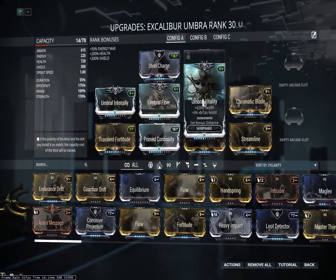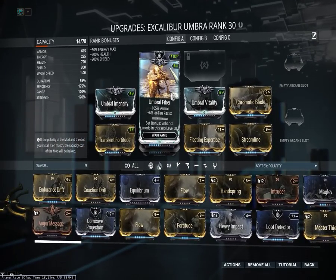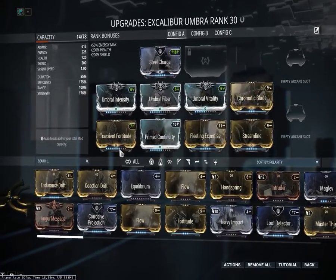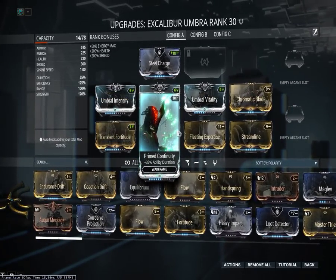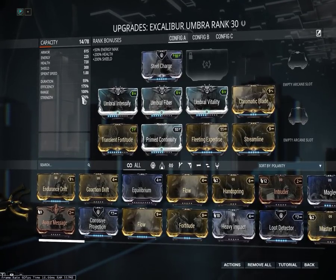First, mods. You get these three off the start, and the Warframe comes fully leveled too, which is really nice. I have Chromatic Blade, Transient Fortitude, Prime Continuity, Fleeting Expertise, and Streamline. That is for being able to have Exalted Blade out for pretty much infinite time.